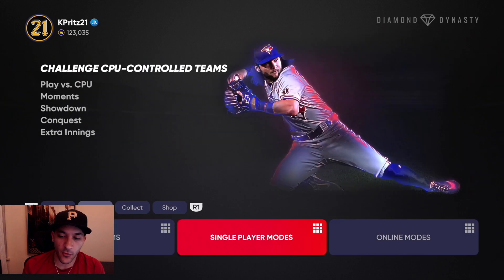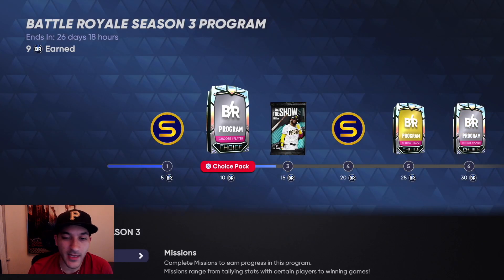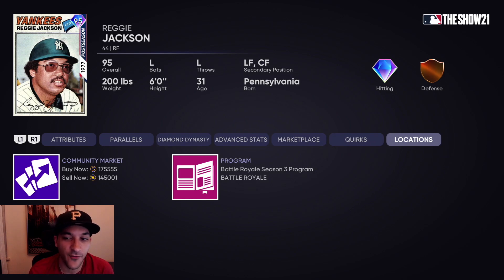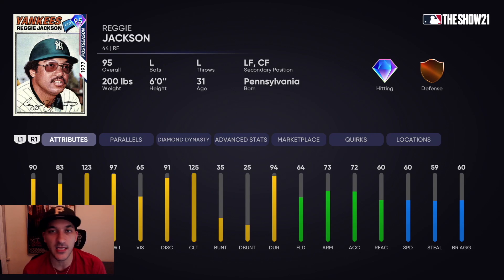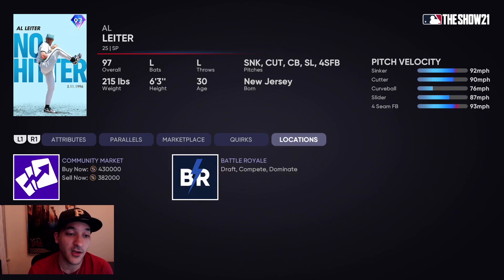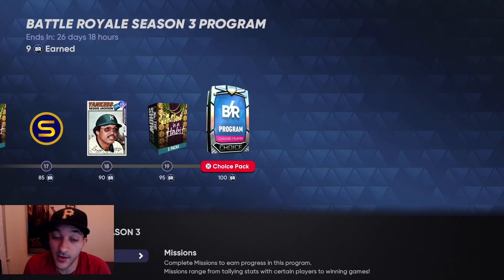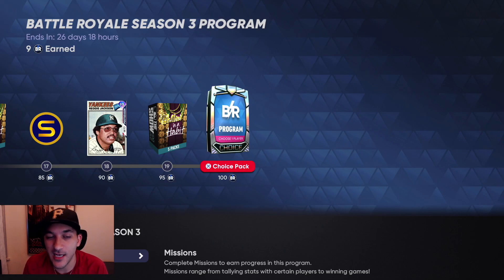Speaking about battle royale - this is definitely a good focus for us right now. This battle royale program that dropped, we got nine wins yesterday, but we probably went like nine and four or nine and five so it was not a good session. This Reggie Jackson card is looking pretty nice at 175k - if we can get him now. I used him in a couple of BR games, not a bad looking card at all. This is definitely a lot of stubs if you can get them early. Then there's the new BR flawless card - an outliner - this card looks really really nice, maybe even a card we just keep on the team.